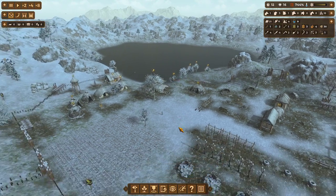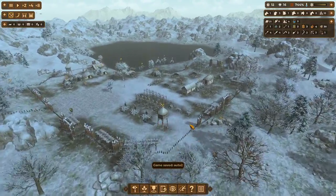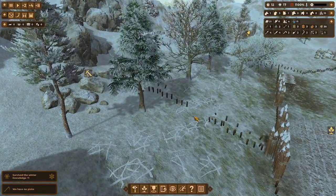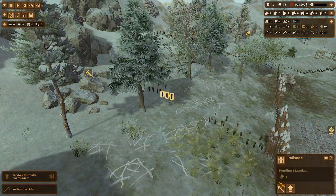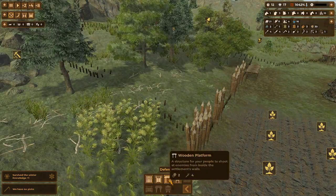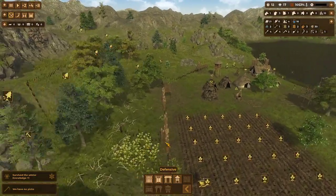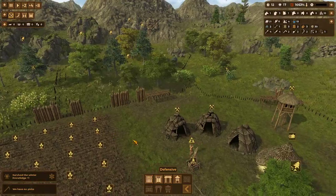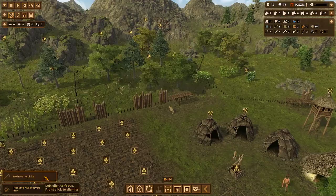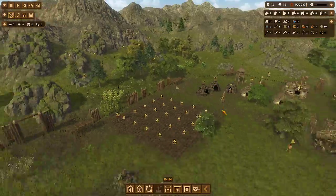A goat has gone down, which kind of sucks. That was one of our two remaining goats. I am going to put a gate here as well, because the gate here is no longer needed. So that's going to be for other buildings and stuff. Once we get there, we have built the other sledge. We've got two more knowledge points to go.